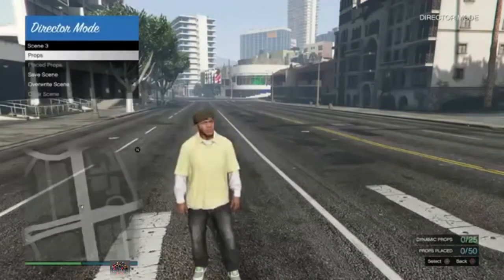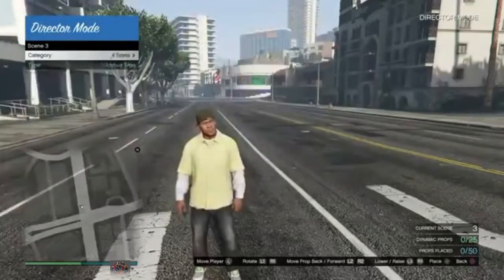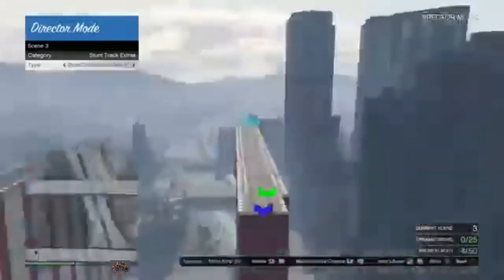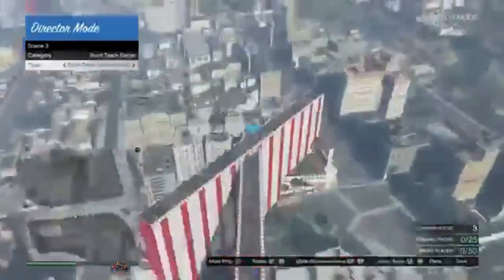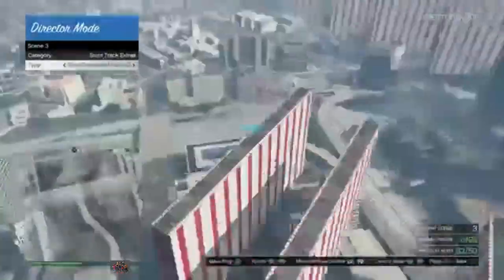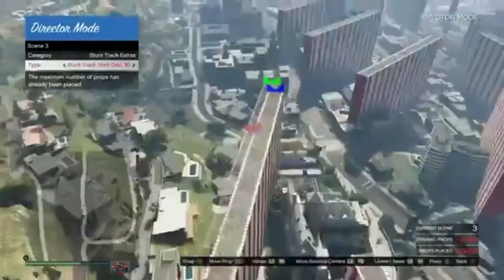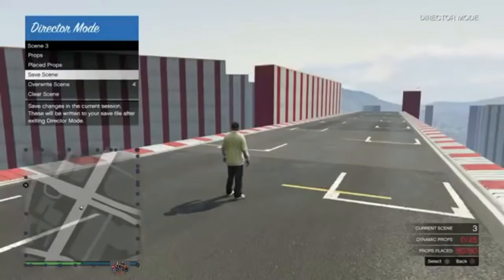I'm going to go ahead and select Scene Three, go to Props, and then scroll all the way to the right until you get to the big stunt track props. You see these stunt extras — the big ones that rise up off the ground? You want to place 50 of these all over the map. Space them out a good amount. Place all 50 as you can see me doing right here. Once you've done that, go ahead and press circle. Save the scene — the scene is now saved.